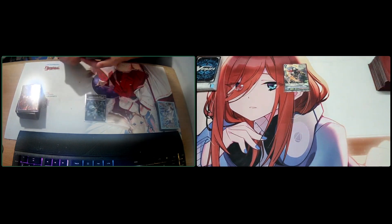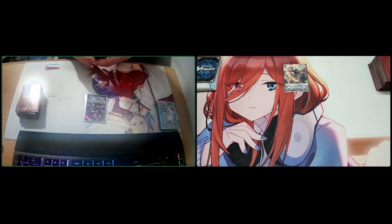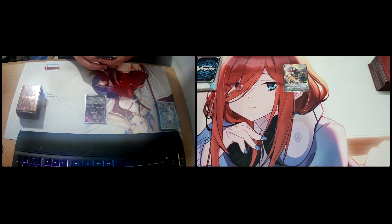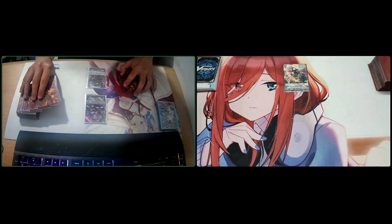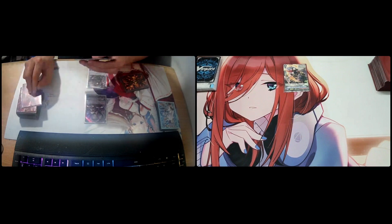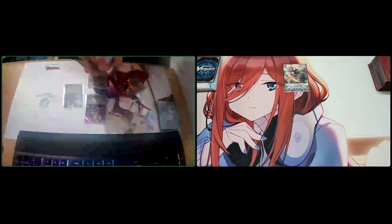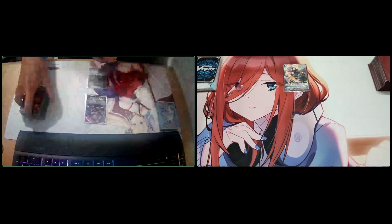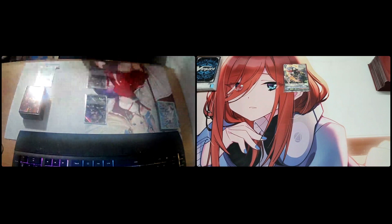Okay. Stand and draw. I'm going to ride Varian Killer Tail. Shadow Nimmin skill — I can draw one card. Next, I'm going to call Succubus of the Yellow Love. Skill: check top five cards, search for one grade three. I found it, put it to the top of my deck and shuffle back. Pull into my hand and choose one card to put into the drop zone — I'm going to choose Varian Killer first. So that's my turn.